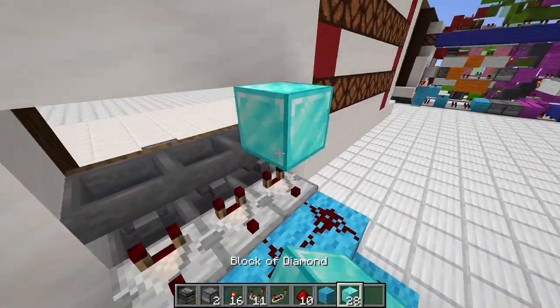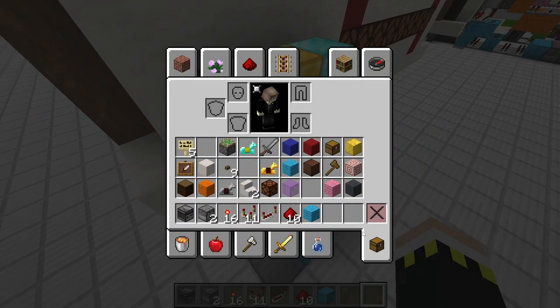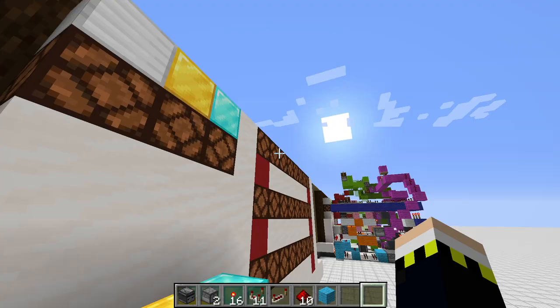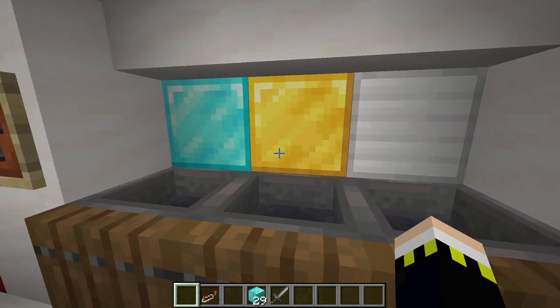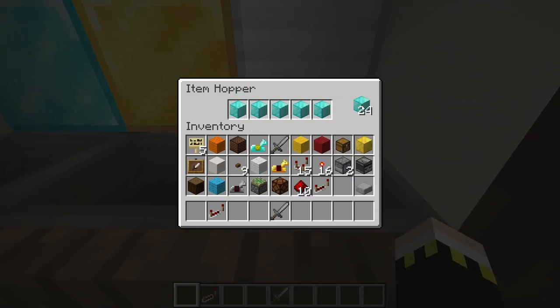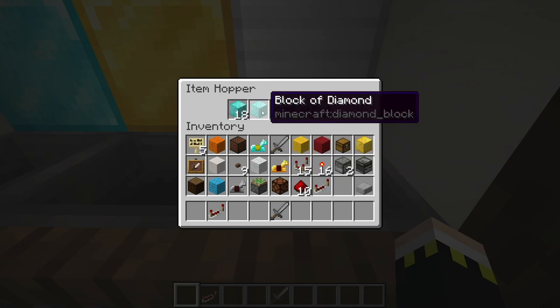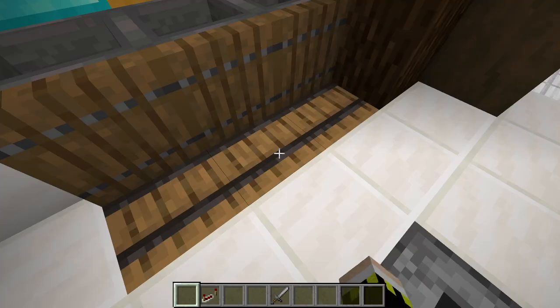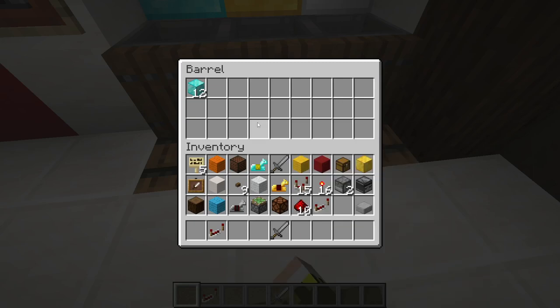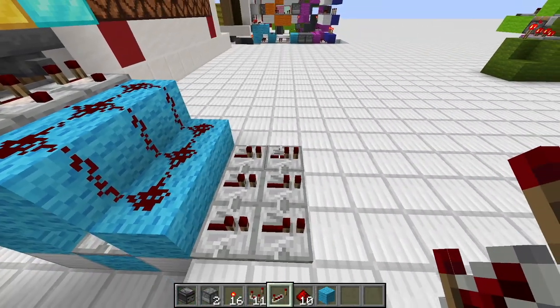Next up, we want to put in a diamond block here, a gold block here, and an iron block here, so we can also see from the front that everything is nice. As soon as those blocks are in, we want to open the hoppers and put diamond blocks in the first slot — put a lot in and it should go down to 18 automatically and stop there. Then in the barrels there are your diamond blocks.